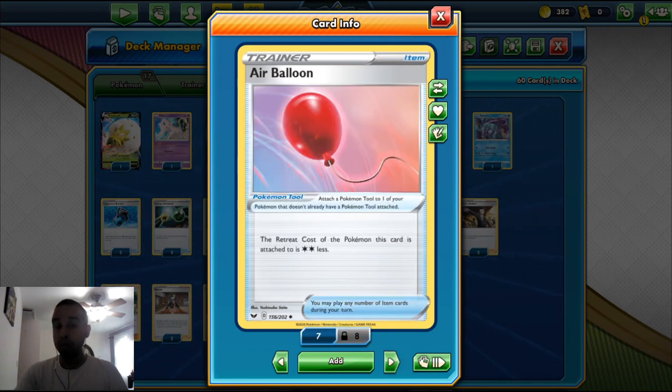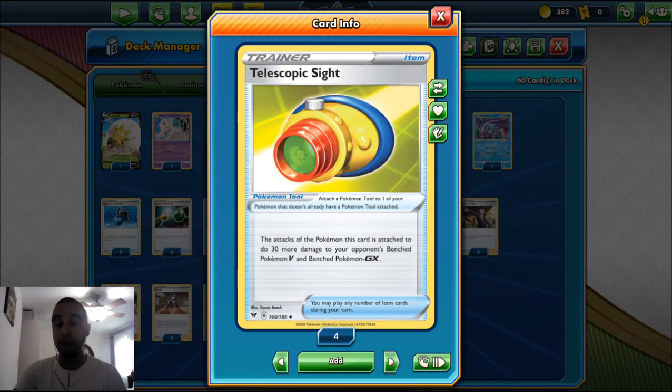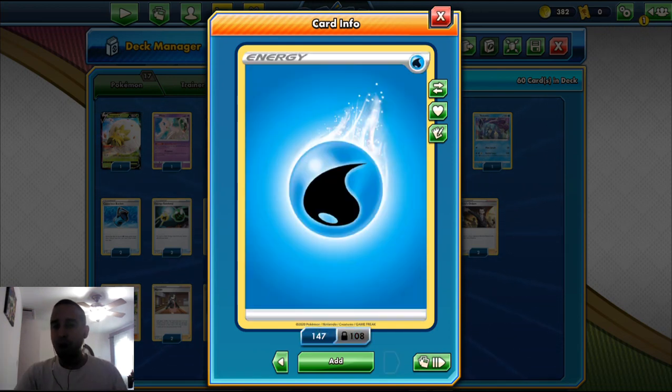We play two Air Balloon — reduces Retreat Cost by two Colorless, giving Frosmoth free Retreat, as well as Darmanitan V, Eldegoss, Mew, Suicune, and Keldeo GX. We also play a new tool from Vivid Voltage with Telescopic Sight — the Pokemon this card is attached to does 30 more damage to your opponent's bench Pokemon V and GX. So Darmanitan V can do 60 to the bench, letting you three-shot Crobat V or Dedenne GX quickly. Finally, we play twelve Water Energies in the deck.